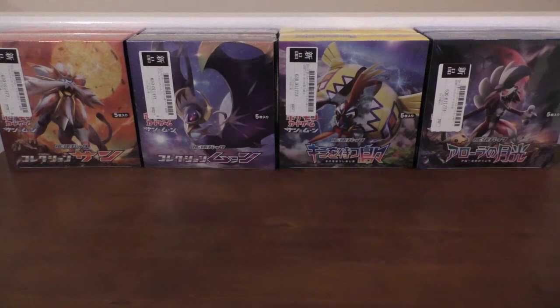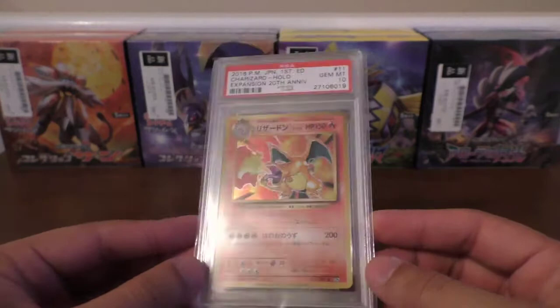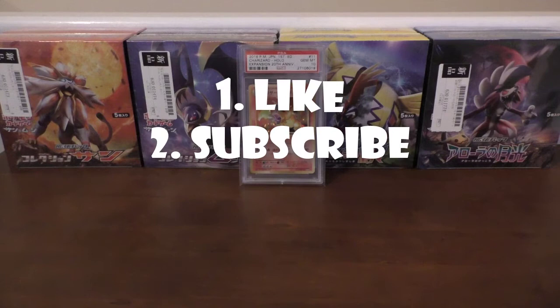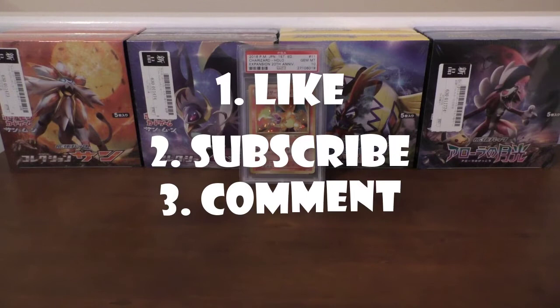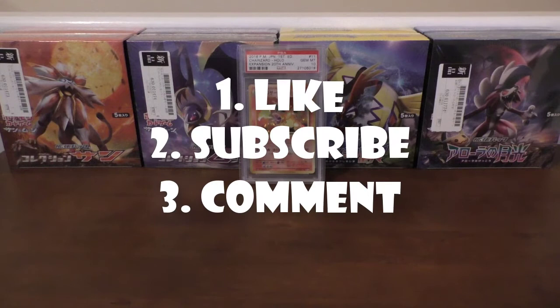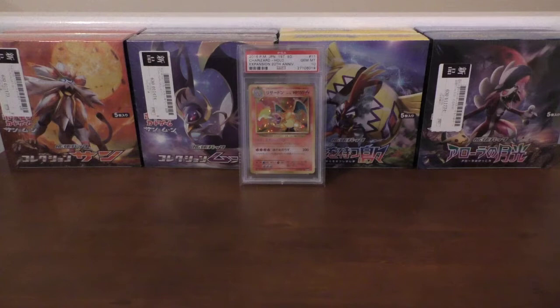Hello guys and welcome back to another video. We still have this giveaway going on — this is the 20th anniversary expansion Charizard holo, the CP6 PSA 10. All you have to do to win is pop a like on any of the videos on the channel, be a subscriber, and pop a comment in the comment section saying what your favourite card of the video was. This giveaway will be going until the end of June, and I will announce a winner on Twitter.